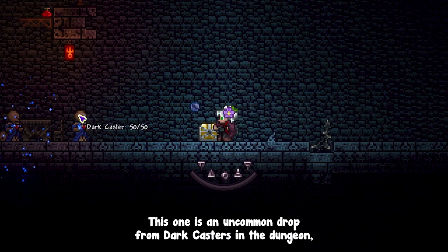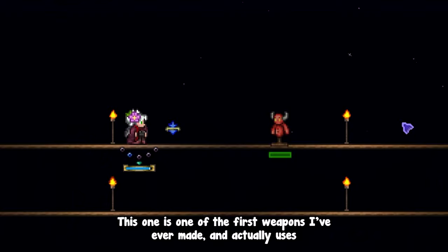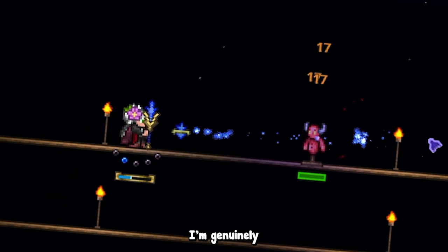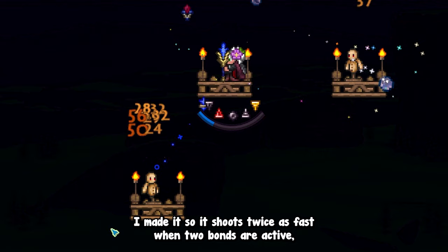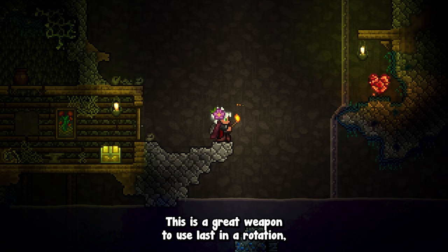Finally, here is Bloom. This one is an uncommon drop from Dark Casters in the dungeon and is obviously tied to the water element. When I said that some of my items aged poorly, I wasn't lying — this is one of the first weapons I've ever made, and it actually uses the Sapphire Staff projectile. I'm genuinely ashamed this has been in the mod for so long. I reworked the projectile visuals while keeping it identical in behavior. Its use time decreases, meaning the weapon shoots faster with the number of active bonds. Since the player cannot realistically have more than 2 bonds at this point in the game, I made it shoot twice as fast when 2 bonds are active, which is more satisfying than a linear increase. This is a great weapon to use last in a rotation.